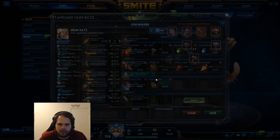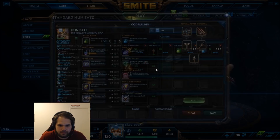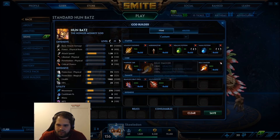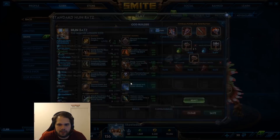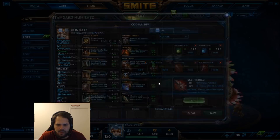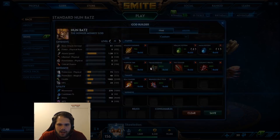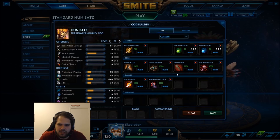Now the other build looks very similar — only about one item difference. You finish Trans, build Crusher, then Yodans, then Relic Dagger, then Brawlers. I'm still skeptical on this because Trans early game is a lot worse than Crusher. Not only do you get Crusher online sooner, Crusher does more when it's online and Trans requires stacking.